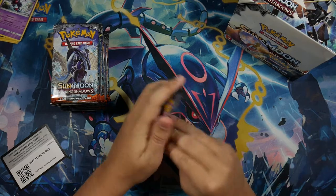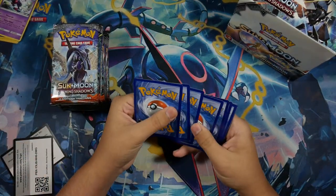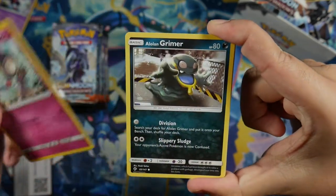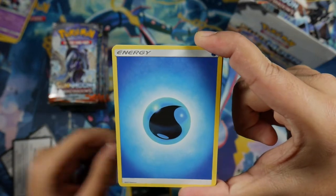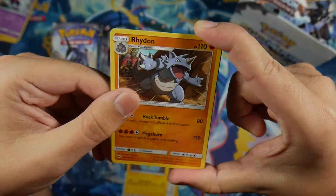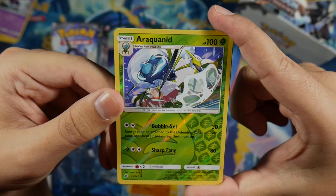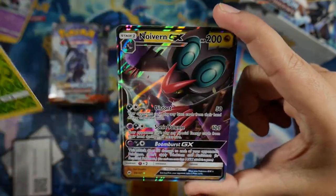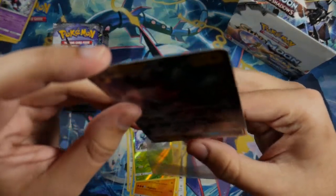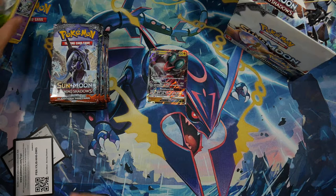Once again the set is brand new, just came out. Hopefully we'll get some hyper rare cards. In this pack we got a Hoothoot, Alolan Voltpix, Ralts, Alolan Grimer, Sneasel, Water-type Energy, Buffalant, Rhydon, Araquinid, Reverse Rare — and a Noivern GX! Starting it off strong for our Burning Shadows booster box. Good start to this booster box opening; hopefully our luck continues.